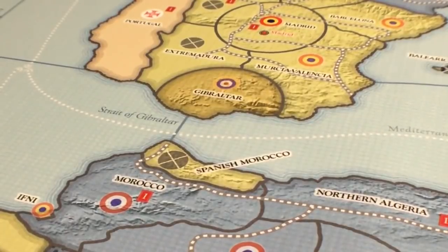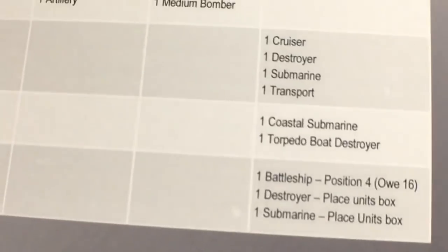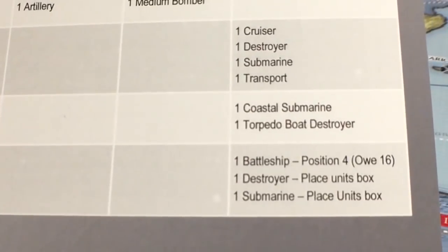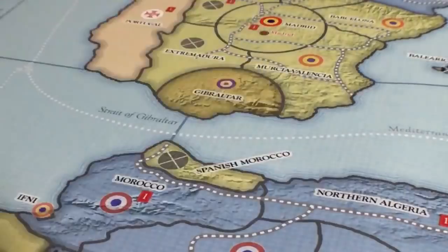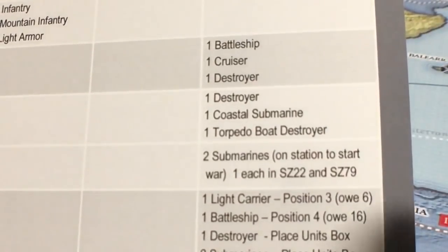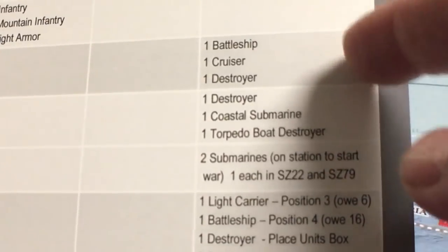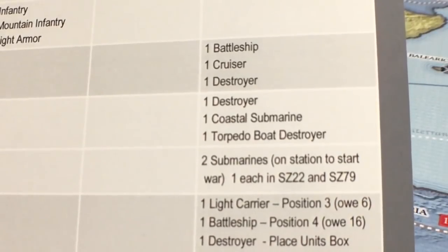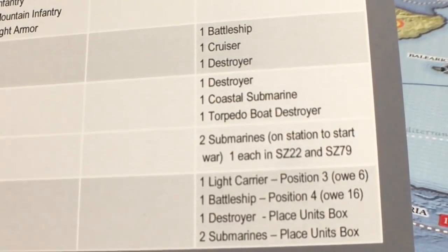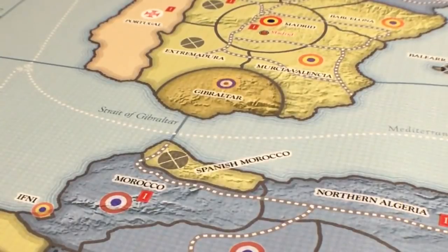The only torpedo boat destroyers and coastal subs you get are those in the opening setup. For Germany's 1936 setup, there's one coastal submarine and one torpedo boat destroyer — that's it. Looking at the 1939 setup, it's the same: one coastal sub and one torpedo boat destroyer. So you only ever need one of each for Germany. Historical Board Gaming has recently put out a 1936 set of units in packs of five, but there's no need to buy five of those.